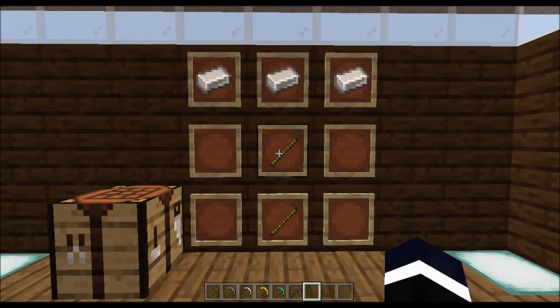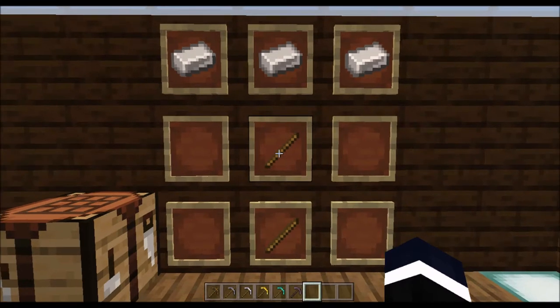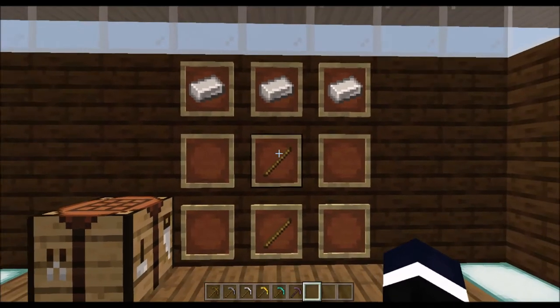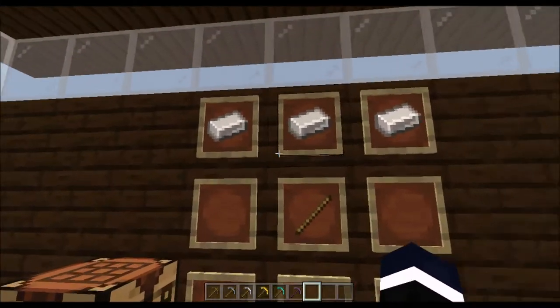Hello guys, Penguin here with a new Minecraft video. Today I'm going to be showing you the enchanting guide for your Minecraft pickaxe. There are lots of pickaxes in Minecraft, but to craft a pickaxe you need two sticks and three core materials — that counts for every pickaxe.